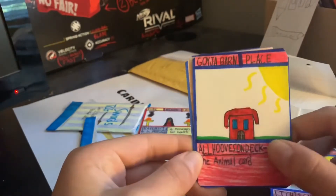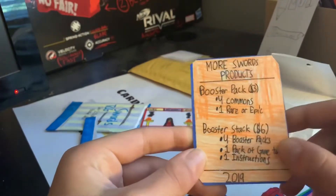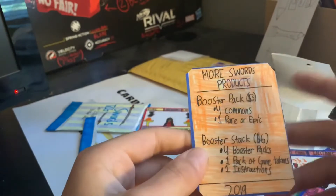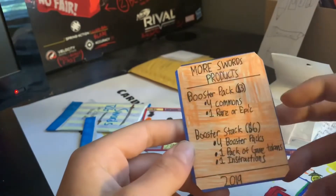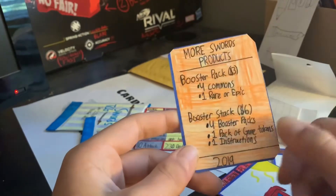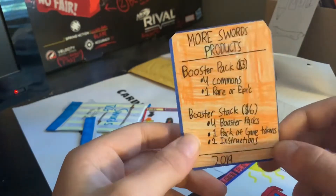Ganja Barn Place card — all who's on deck: place one animal card. So this is a place card, that's cool. On the back it shows more Swords products: booster packs with four commons and one rare or epic, plus a booster stack with four booster packs, one pack of game tokens, and one instructions sheet.